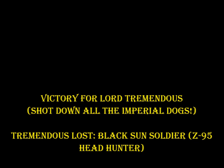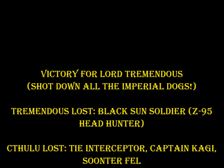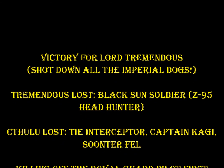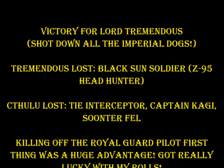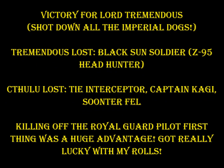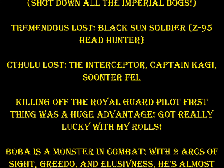In the end, it was a victory for Lord Tremendous — I shot down all the Imperial dogs. I did end up losing my Black Sun Soldier, the Z-95 Headhunter — may he rest in pieces. Darth Cthulhu lost the Interceptor, Captain Kagi, and Sunterfell — they are now dead. Killing off the Royal Guard pilot first was a huge advantage. Having his ships outnumbered two to one was massive. I got really lucky with those rolls. The TIE Fighters are really expensive but exposed — no shields, not a lot of hull points. They do a lot of damage but they're glass cannons. Once you get a hold of them it's like throttling an elf — really fast, put out damage, but their spines snap like balsa wood.